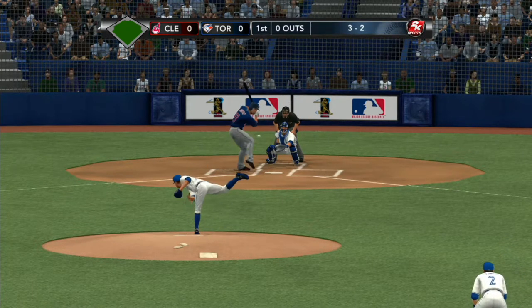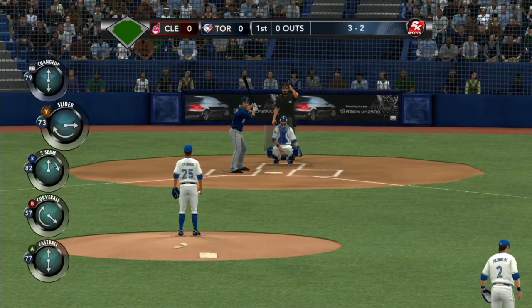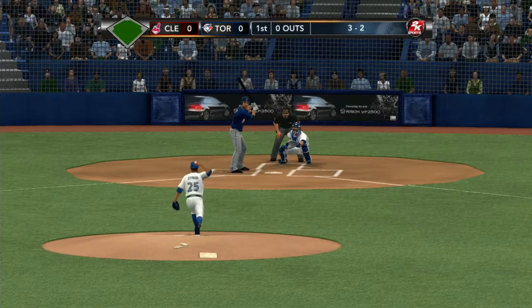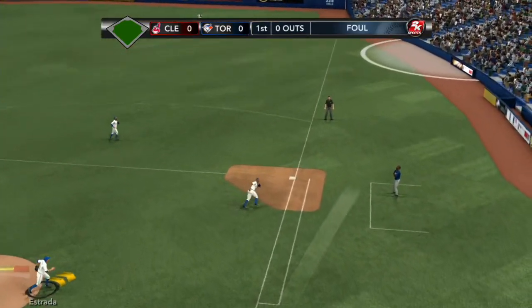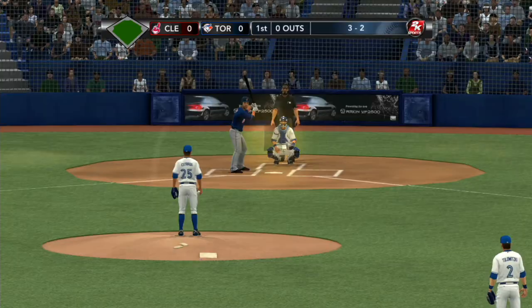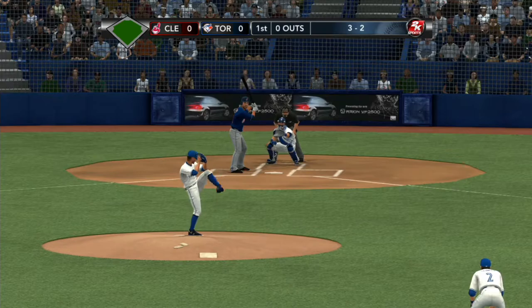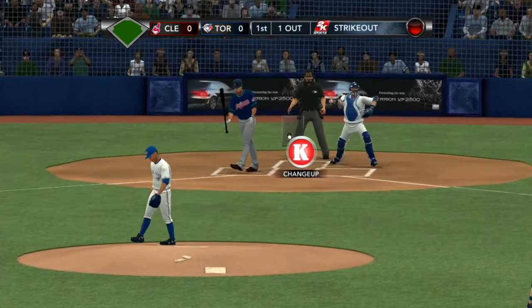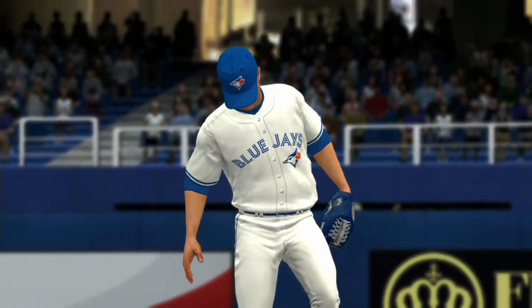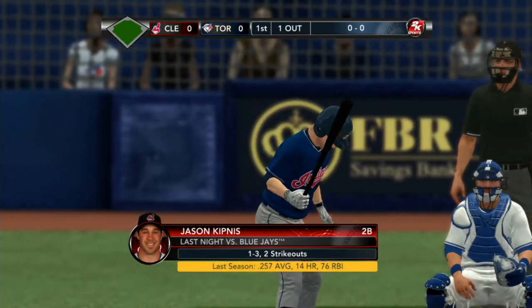Here's the payoff pitch — line drive, that's foul towards first. Full count pitch and it's fouled away. This is something you work on in batting practice — that defensive approach. You just try to see it and put it in play, and a lot of times you just try to foul off the pitch you know you can't handle, just to keep the bat alive. Practice paid off. Rung him up — strike three! He pulled the string right there, must have been looking for the fastball, swings right through the changeup for strike three.